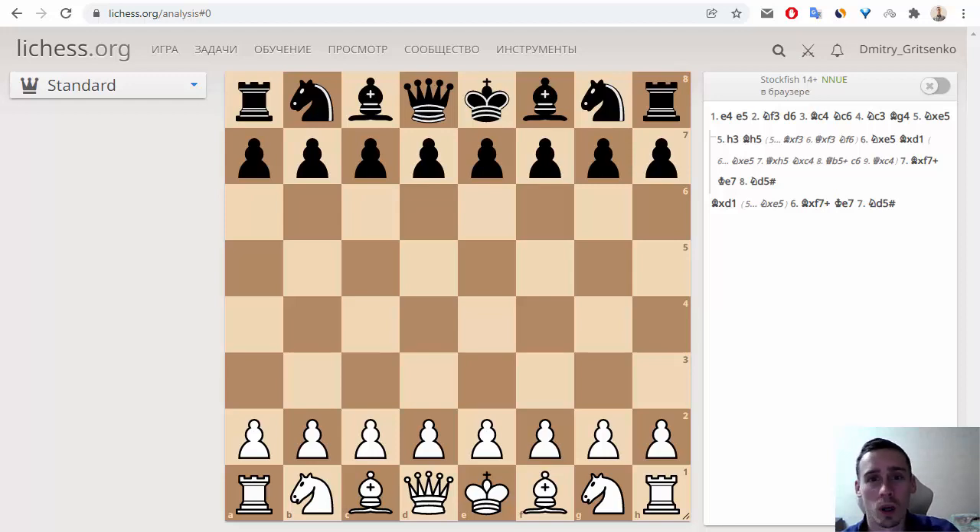Hello everyone! My name is Dmitry Griecenko, and today I want to tell you about one interesting chess game. This is a game between Legal and Saint-Brie, which was played in the 18th century. This game includes one important chess trap in opening — this is Legal's Mate. Let me show you this game.